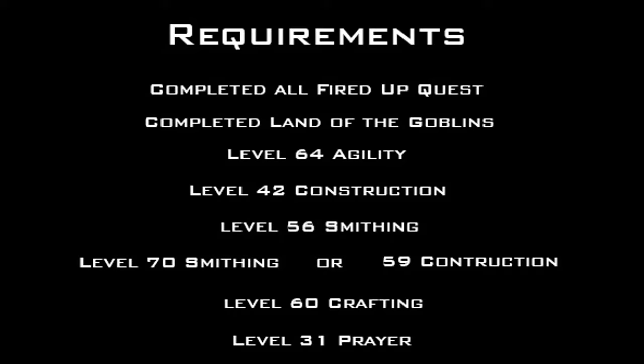You need to have completed Land of Goblins to light the Goblin Village beacon. You need 64 Agility, which you can boost using summer pies, so the lowest level you could use is 59. Level 42 Construction and 56 Smithing, or level 70 Smithing or 59 Construction, depending on what you use to repair one of the beacons, which I will go into later.